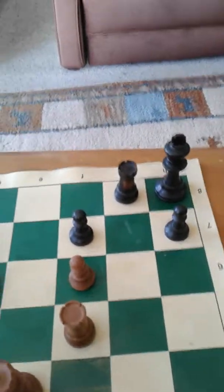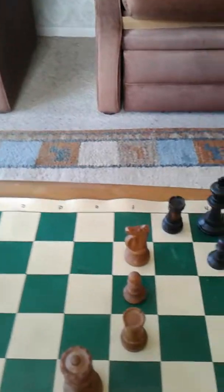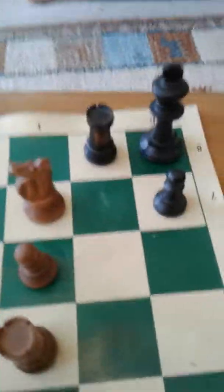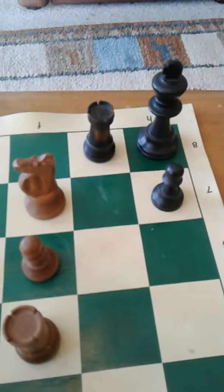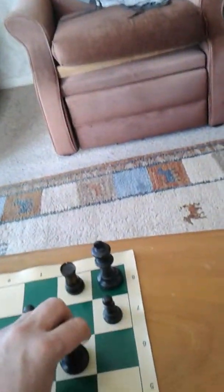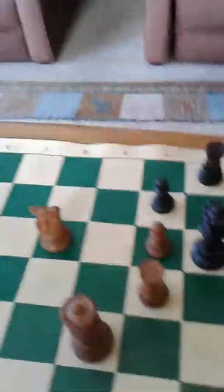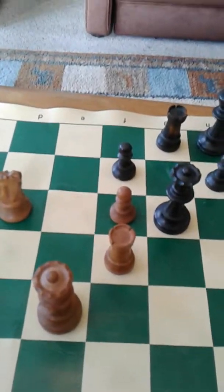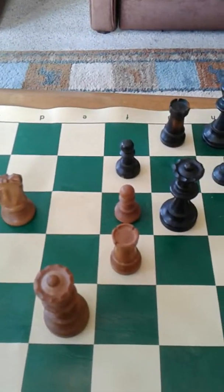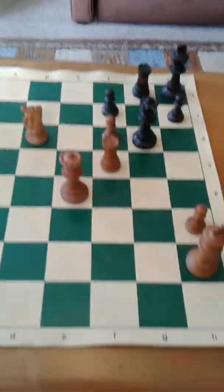I'll show you. If it's white to move, knight f7 is checkmate as you can appreciate. So we'll go back, but the queen is there, so that's the problem. We can't take the pawn with the knight — we can take it, but it just loses the knight, and that's not the answer to the problem.